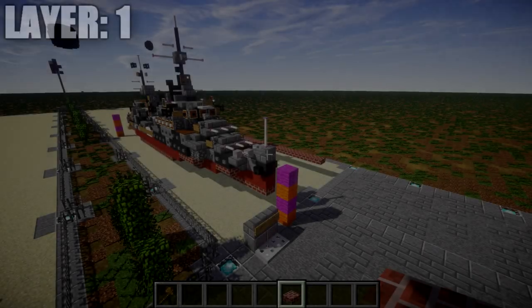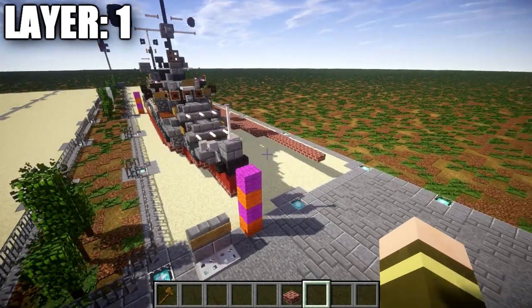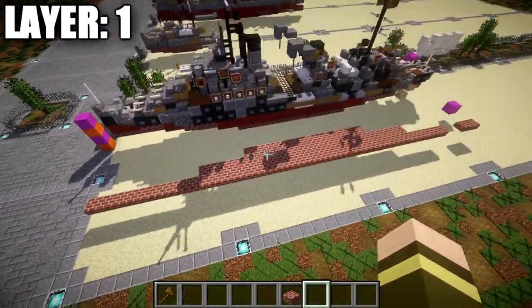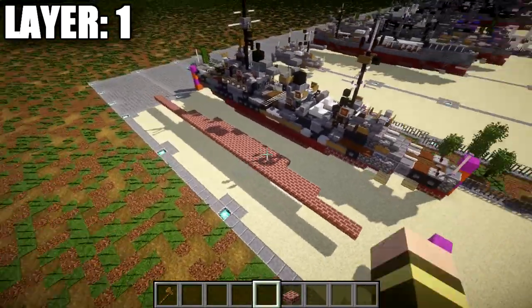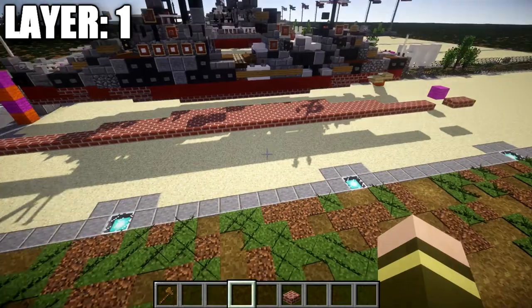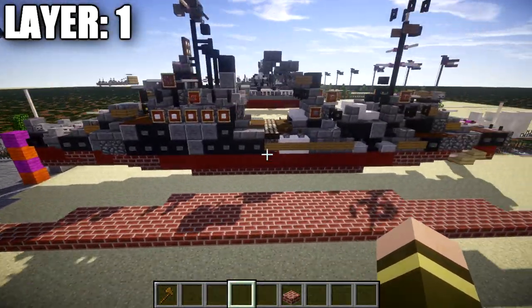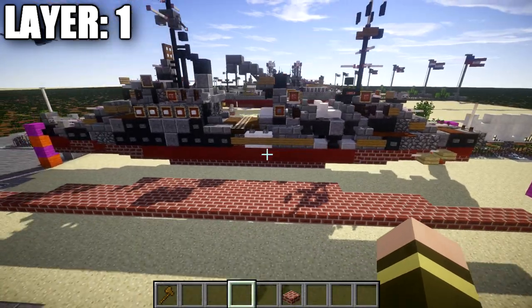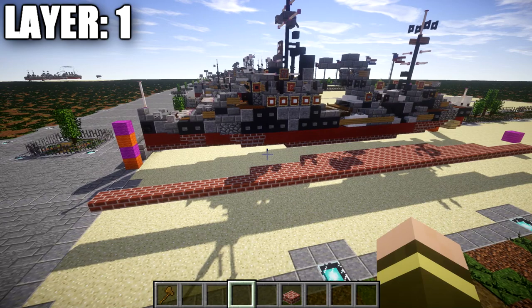Let's move into the tutorial beginning with layer one. Layer one is basically doing the bottom — the hull. I already have the right side built; we're going to do the center line and then build the left side, as the hull is perfectly symmetrical. This speeds up the process, though once we probably get into our third layer we'll start doing it all by hand as we get into some complex and intricate details.